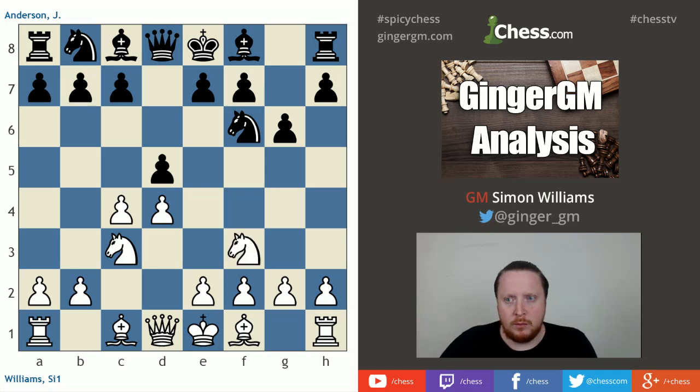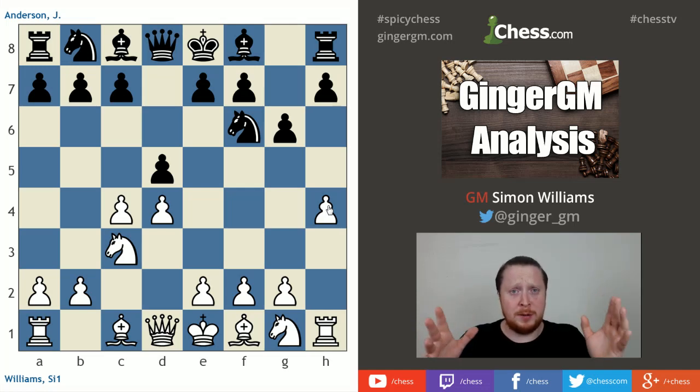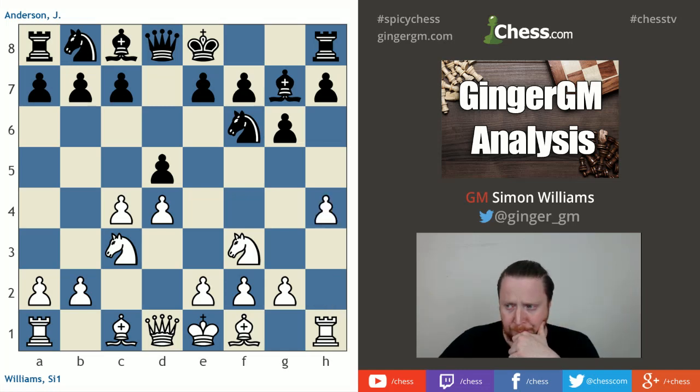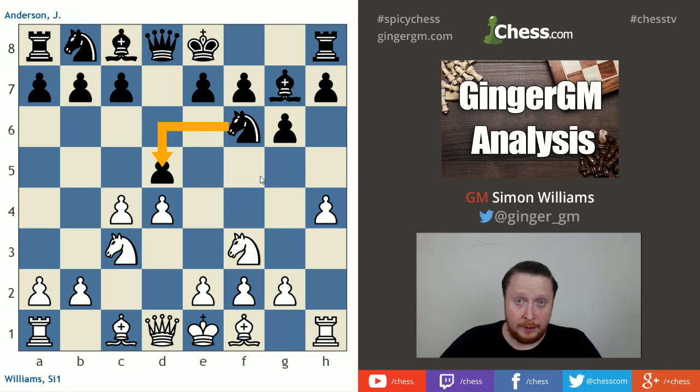Here I played a system I've played a couple of times before with knight to f3. Now I have played h4 in this position, and this is attacking the hyper-modern system with a hyper-hyper-modern system — the hyper-Harry system — trying to attack this fianchetto structure from the side with the Harry push. After knight to f3, my opponent played Bishop g7, and now I played h4 here.